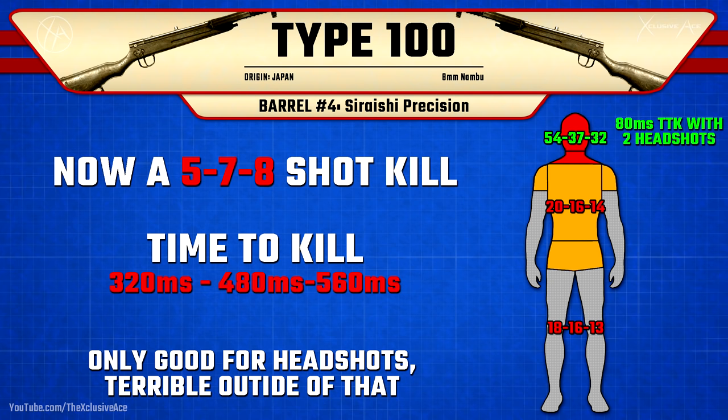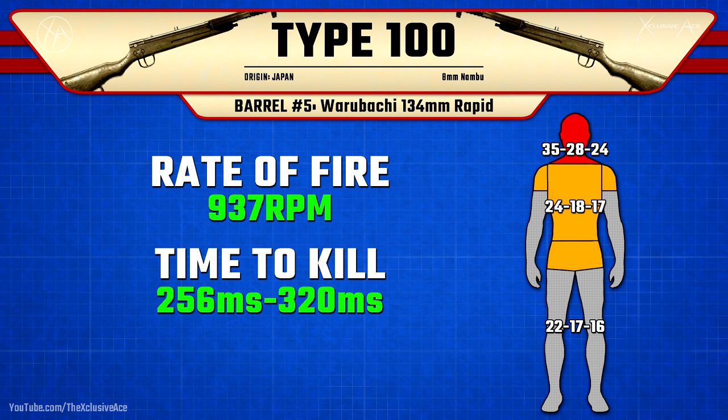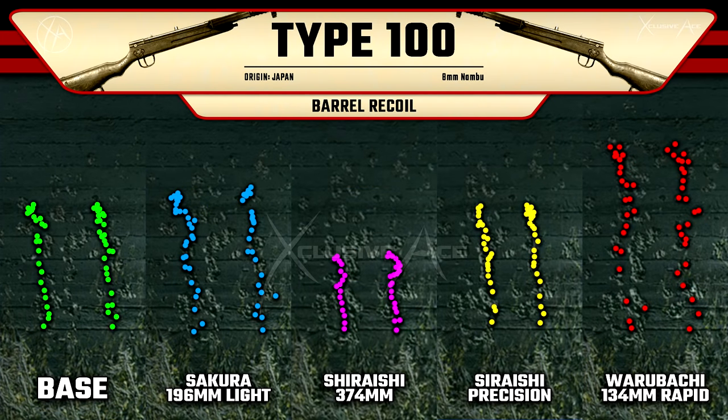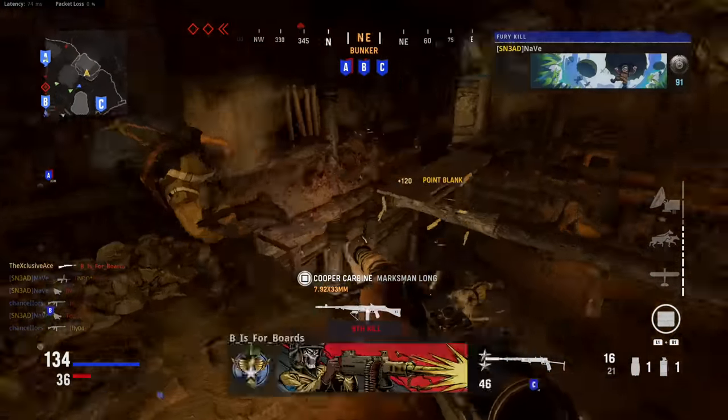Unless you're going for headshots, I don't recommend the precision barrel at all. If you're specifically going for headshot challenges though, absolutely toss this attachment on. Moving on to the rapid barrel — this pretty massively increases rate of fire up to 937 rounds per minute, a very big increase from base. In the five shot kill range that's a 256 millisecond time to kill, and in the six shot kill range it's 320 milliseconds, which is much more competitive for an SMG. However, it noticeably increases recoil, so this is essentially a very different gun. It's not necessarily bad or great — it just changes how the gun performs overall.